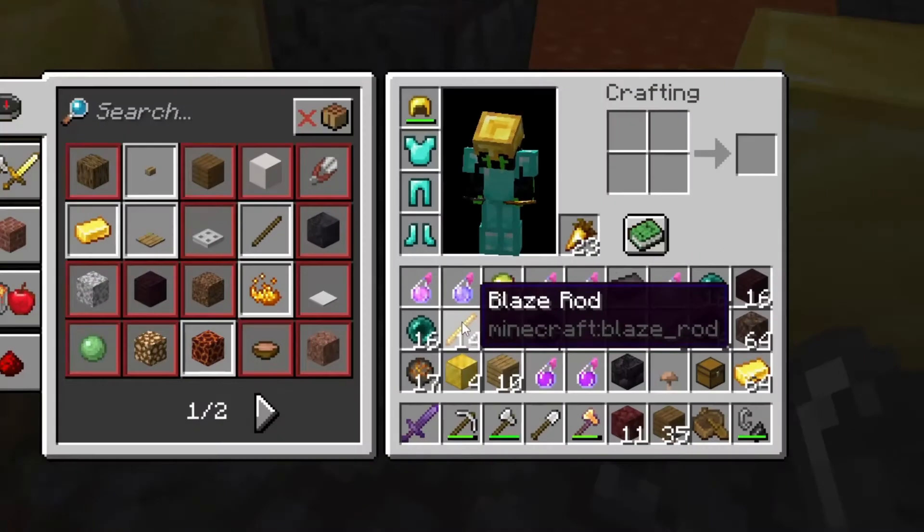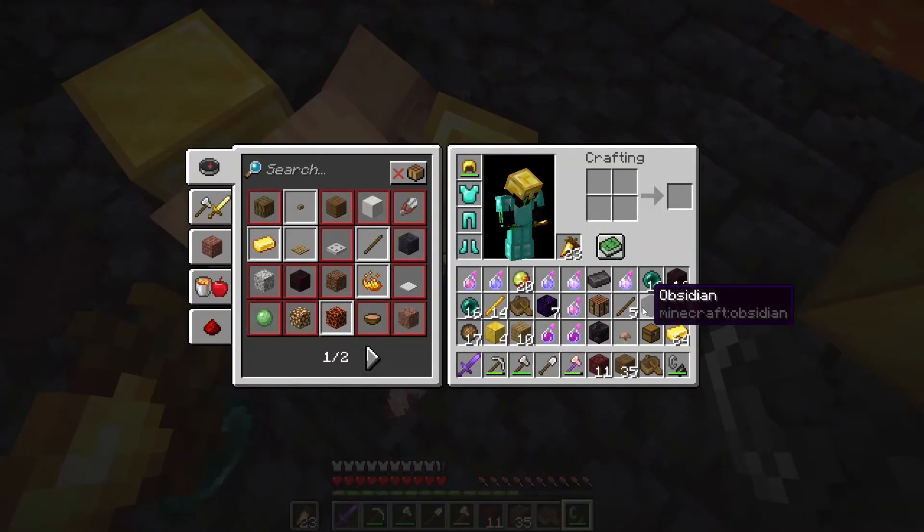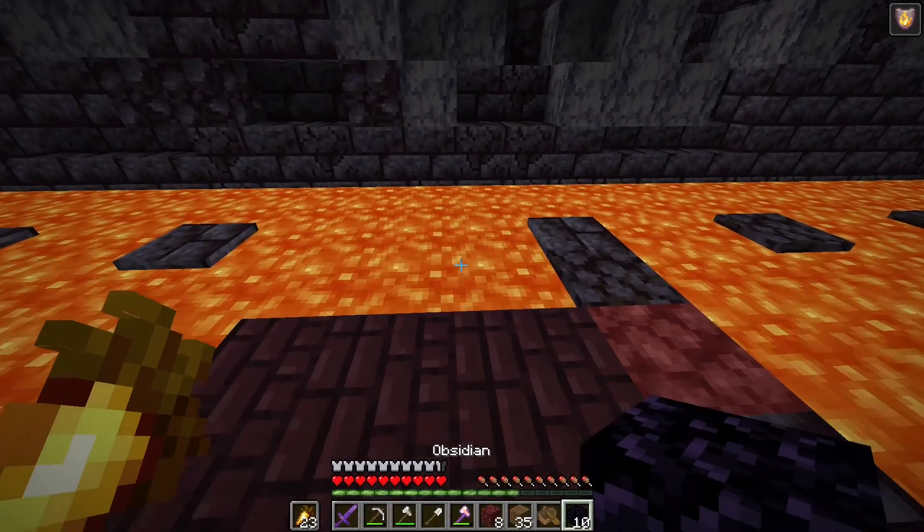We've got some ender pearls. One of the piglins just traded me 14 blaze rods! I just need a bit more obsidian and then we're out. We've got 10 obsidian, so I'm just gonna make a portal over here in this area.